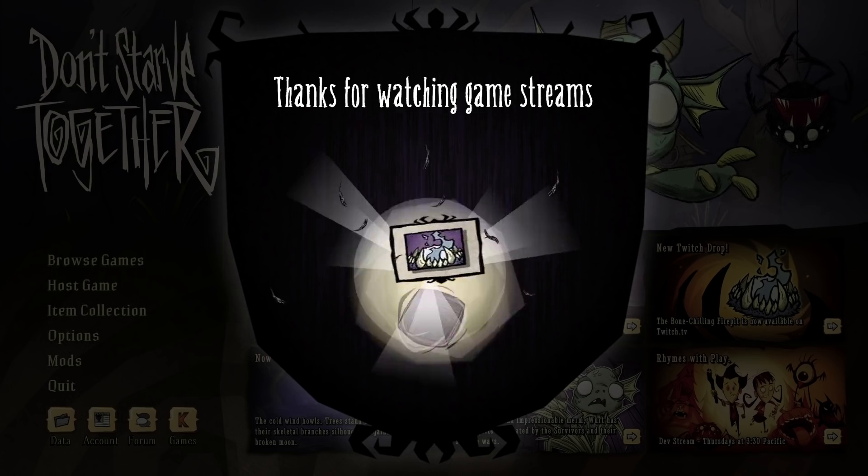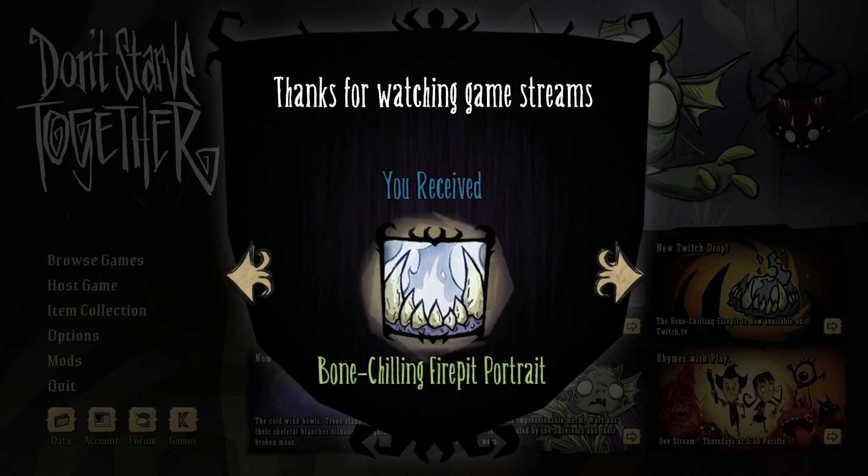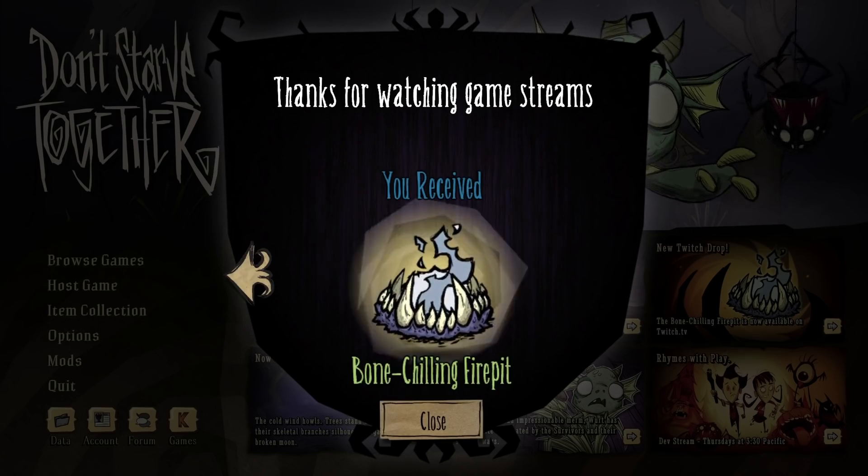And what happened to be these things we're talking about? Well, that would be the Bone Chilling Fire Pit set, and its specific icon is looking cool and looking bloody sharp. The Bone Chilling Fire Pit portrait looks to be one of the rare occasions where a portrait actually makes sense when our characters are slapped on in it, but we shall see. And of course, the Bone Chilling Fire Pit itself.